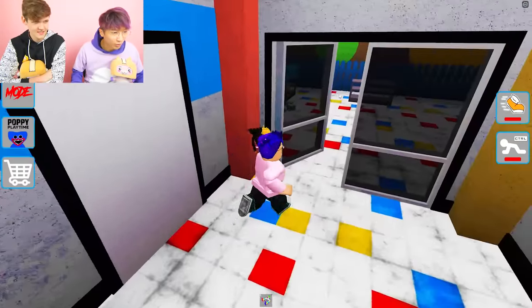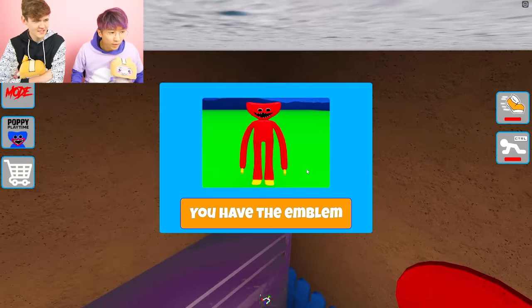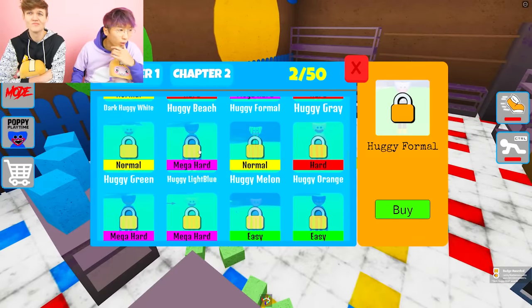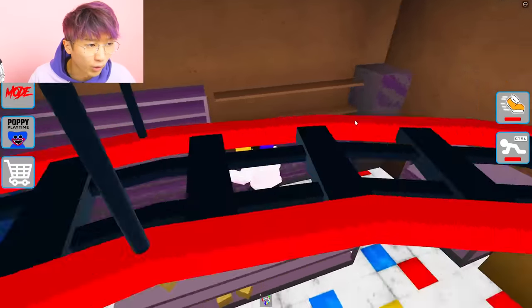I'm trying to see if there's anything in these secret doors — nothing in here. It's gotta be something in here. There's red Huggy! Found you. So now I know what we're looking for in Chapter 1 — it's just Huggy and Poppy. We didn't know what we were looking for when we joined.